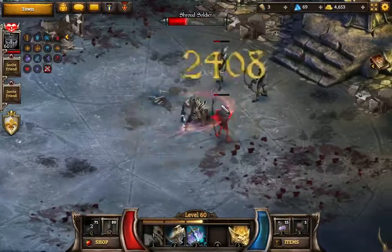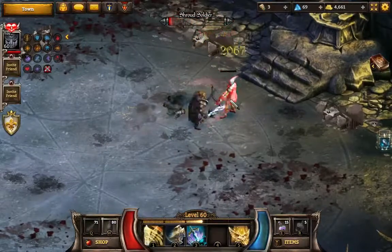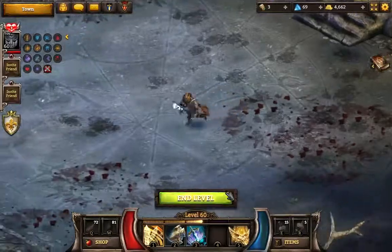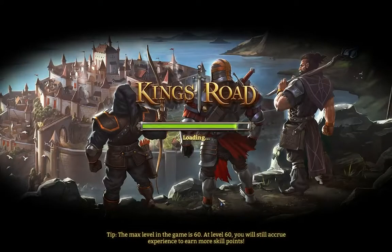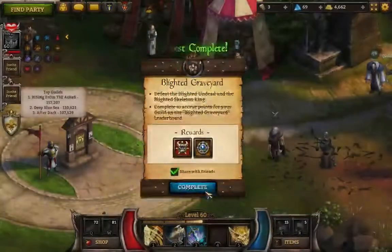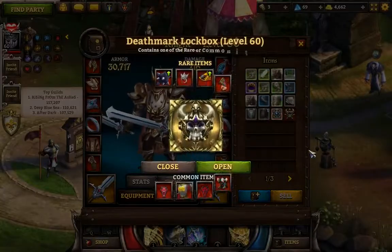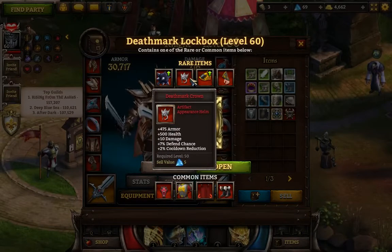Some of the appearance items you could get from this event are from previous events — the common ones specifically. So if you've missed them in earlier events, you actually have a chance to get them now. The uncommon ones are ones that were not available previously. These items down here were available previously in other events; these items up here are brand new to this event.